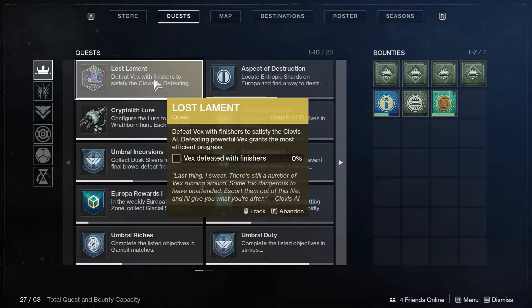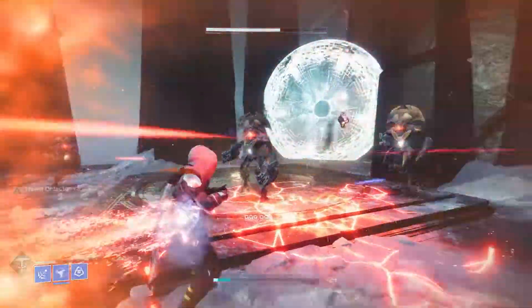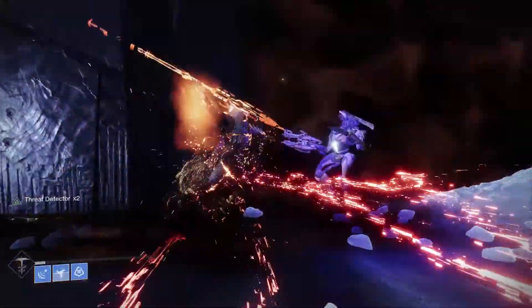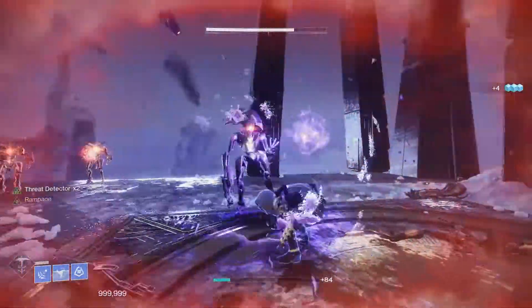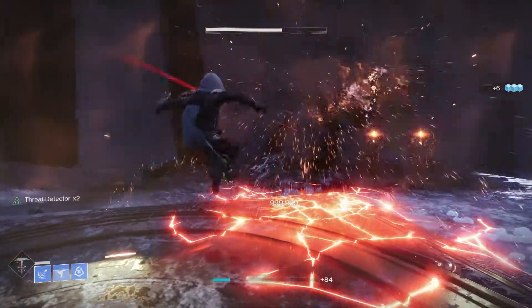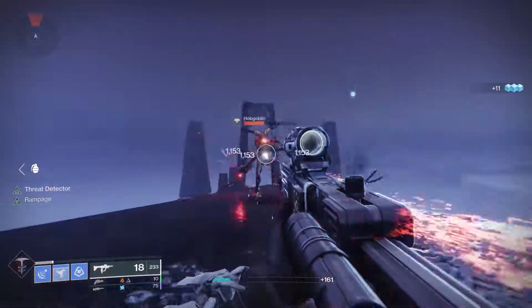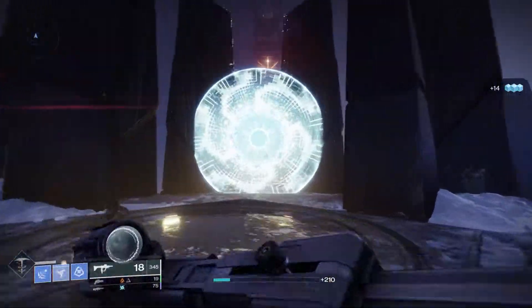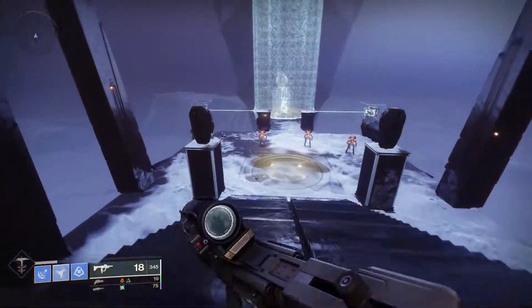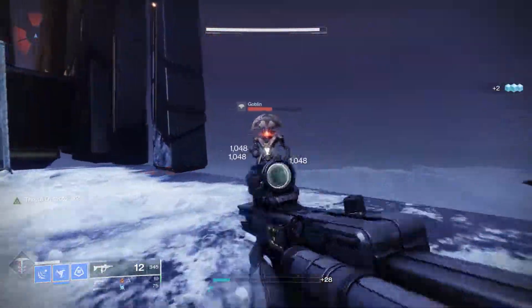The next quest step is defeating Vex with finishers. You can do this in the lost sector or the public event, but I took the exo challenge again and killed basically all the enemies with finishers, which completed the quest step. I thought it was best to do it completely alone so I was sure of getting all the finishers — no teammates or Bray frames would get the last shot on an enemy I was just about to finish.